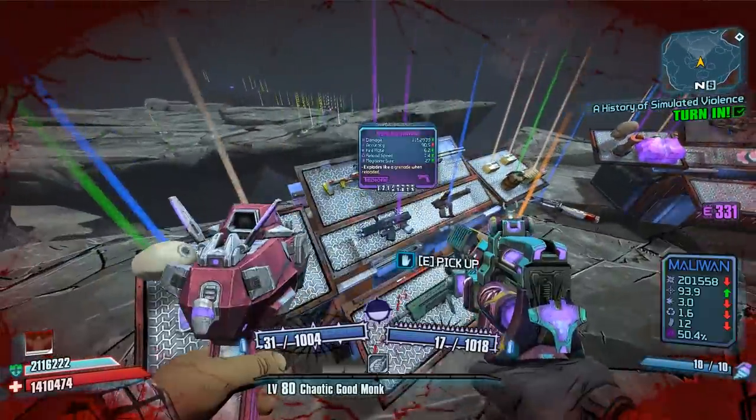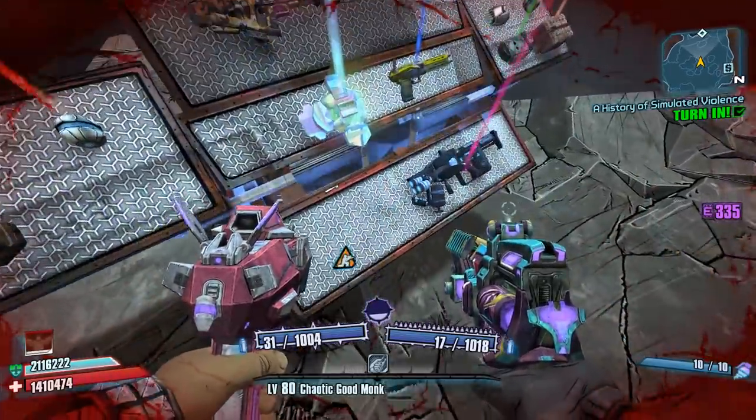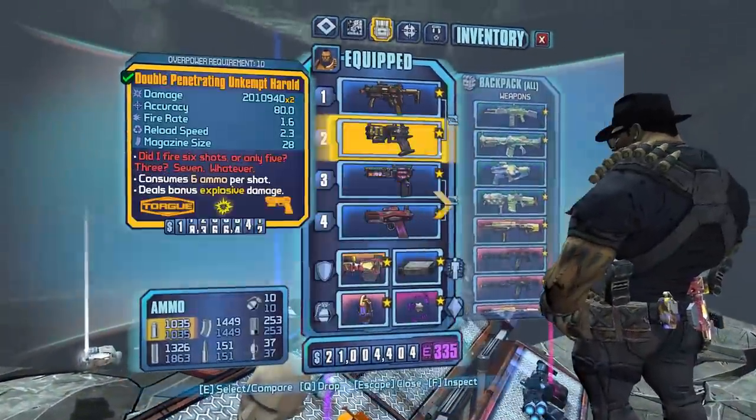I will be making a separate guide on how to fight this raid boss, so look forward to that tutorial in the future. After killing Haderax, 4 red chests will spawn in and you have a high chance for the shield. Now, the Easy Mode isn't guaranteed, so if you don't get it, go ahead and fight him again.